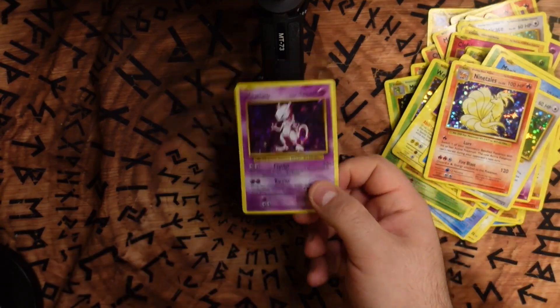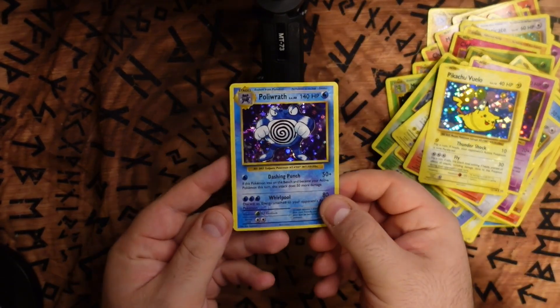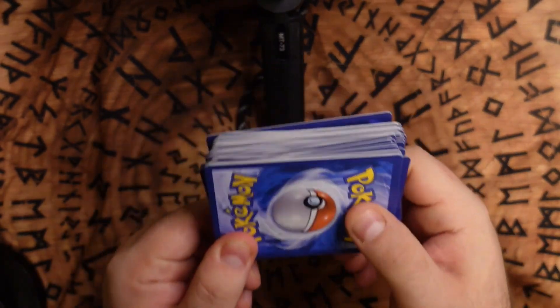Mewtwo, obviously. Ninetales, one of my favourites. Pikachu. And Porygon. But yeah, these are the fake cards — you guys wanted a closer look, there they are, in all their very plasticky glory. You would never have known this set was fake just from the packaging. The fake Pokémon cards — at least I got my money back. But what do I do with these? I want to do something with them but I don't know what. Although Seel missing his tail — I don't think I'm going to be doing much with that one. Like, sub, subscribe, tell me what you think in the comments below, and I'll talk to you guys soon.